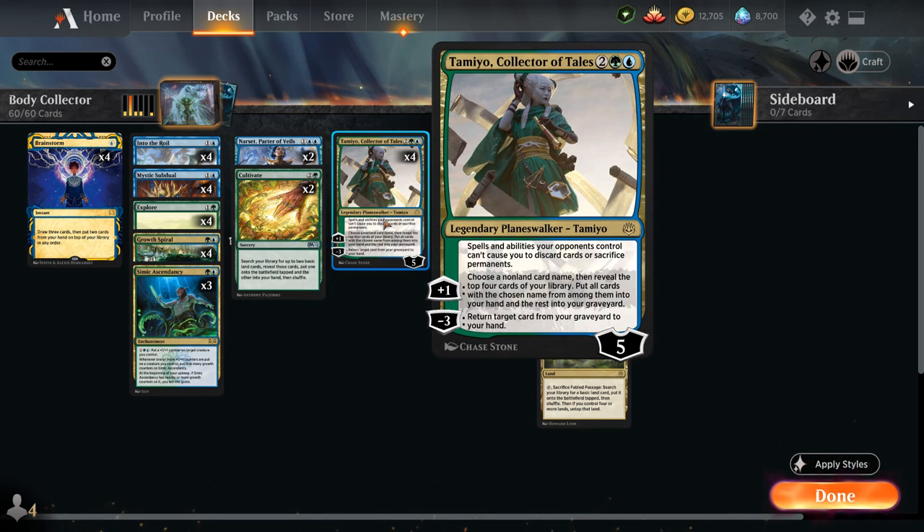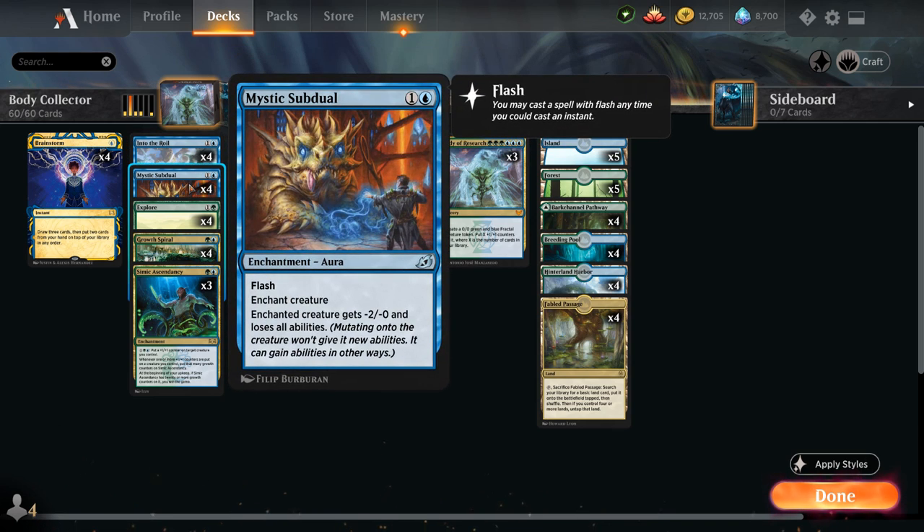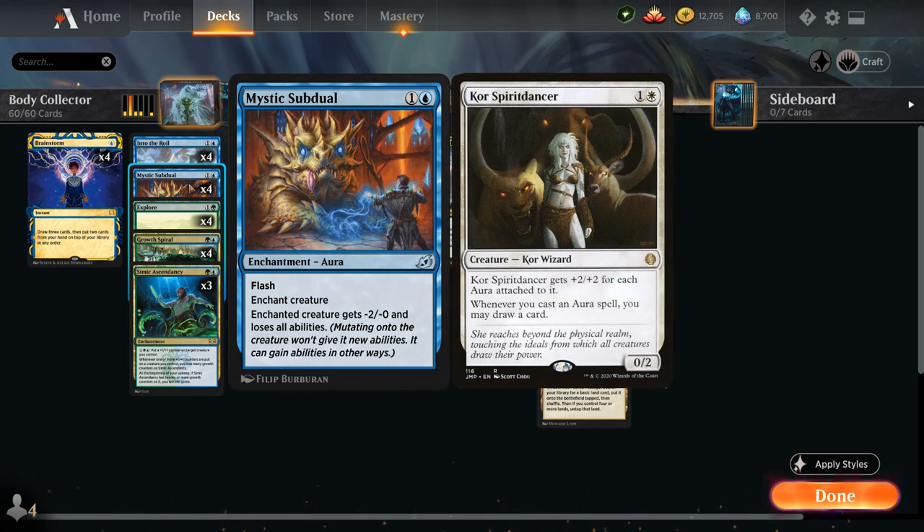Taimyo's plus one can also help us find Ascendancy and Body of Research. For interaction, we have the full playset of Into the Royal, a two-mana bounce spell that we can kick for one extra blue mana to also draw a card. Mystic Subduel is our creature removal of choice — an enchantment aura played at instant speed thanks to Flash, giving an opposing creature minus two/-0 and removing all abilities.